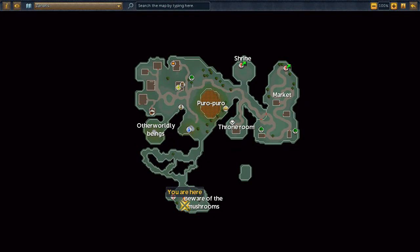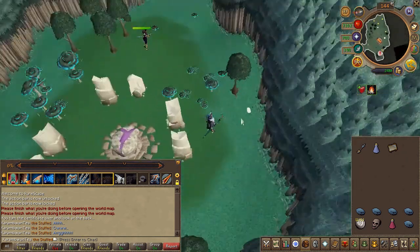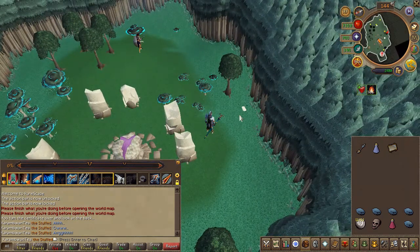Head to the area located here on the map. Close to the chaos altar you will find a temple sign. Go ahead and read it.